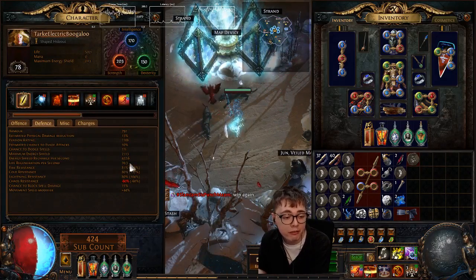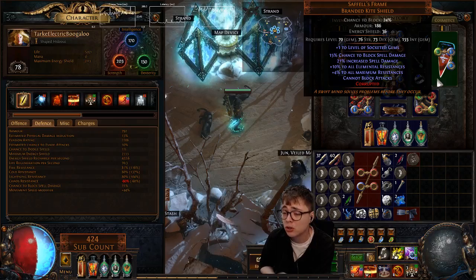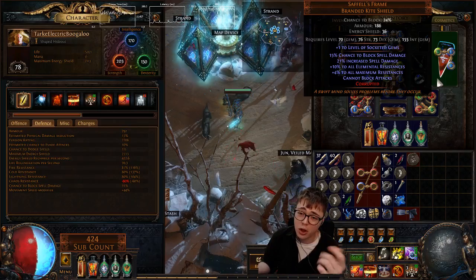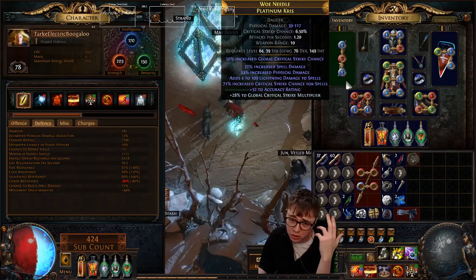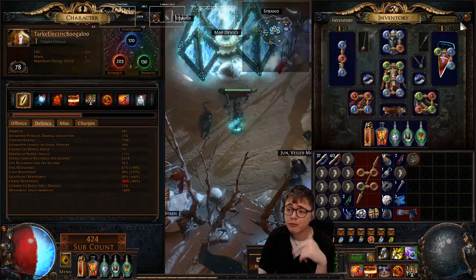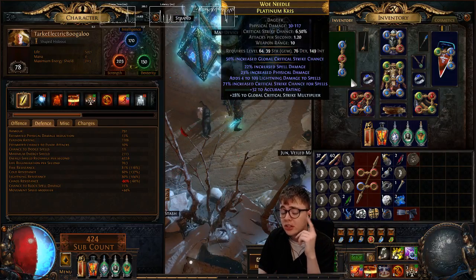One thing I failed to mention: my build also has 81 Fire Res, 80 Cold, 80 Lightning. I'm using a Saffles. I'm not sure if I'll stick with it — you could use an Arms, a Crafted Shaper weapon, or dual wield weapons. There's 20% of non-Chaos added as Chaos which is really strong; I could go for dual wielding that. I've got a Terrible Weapon right now, but I'm probably going to craft a Penetration Scepter — not because it's necessarily better than a Dagger or Wand, but I have really cool MTX that I can only apply to Maces or Swords.